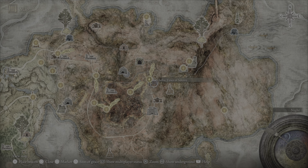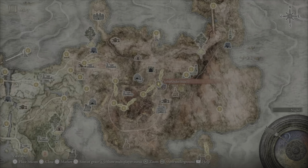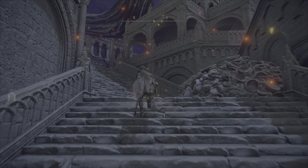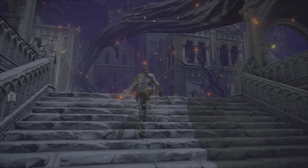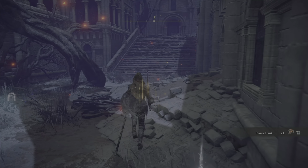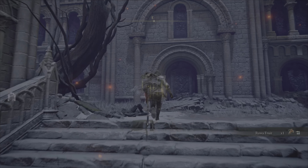For the last key, you're going to want to go to Sellia, Town of Sorcery, in the Caelid region. Once you're here, you're going to have to light three towers across town by jumping across some rooftops. Once you do that, one of the barriers on the door will open up, and there'll be a chest with the key for you.